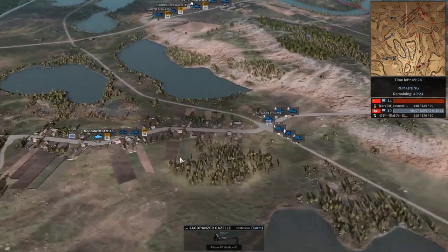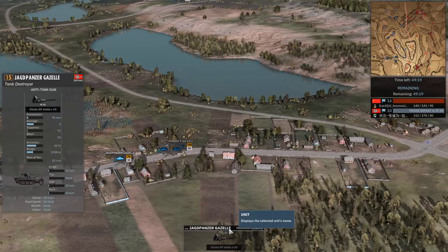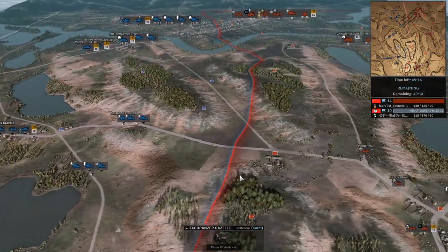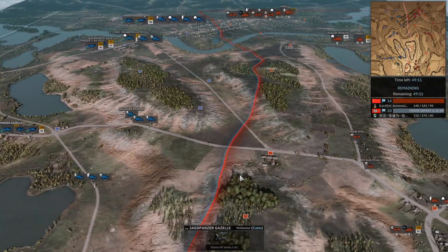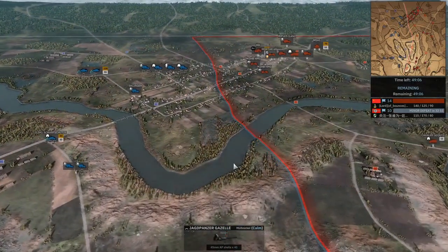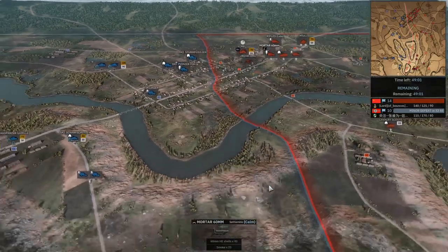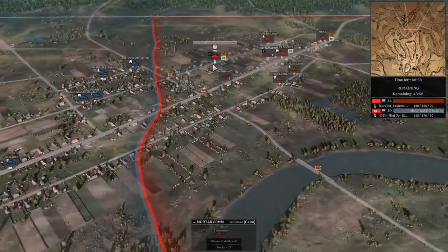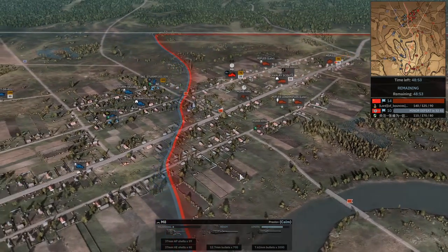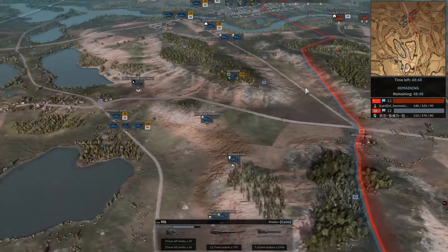I was completely distracted by the beauteousness that is the Jagdpanzer Gazelle down south. I have to love this tank destroyer. It's like the pack track that just is really not stellar — the doorknocker on the back of a pack track. It's not the pack track that you want to marry, but it's the pack track you see on the side. It's been awesome to see the Ski Jäger — they've definitely been power creeped a little bit as the elite infantry style division, but it's one I personally like quite a lot, and they still have some pretty good tricks up their sleeves.